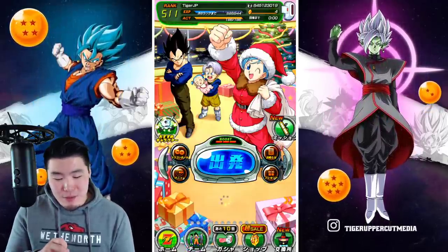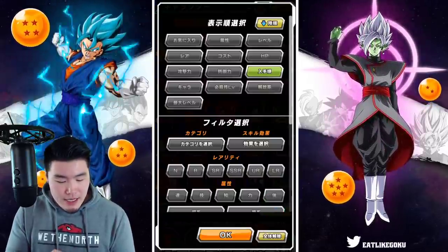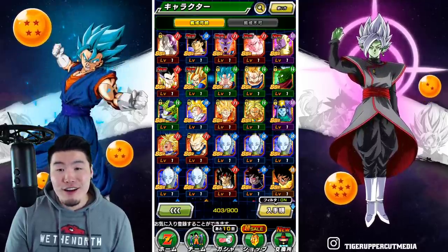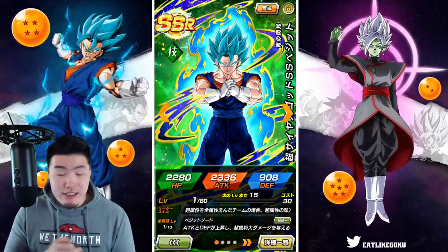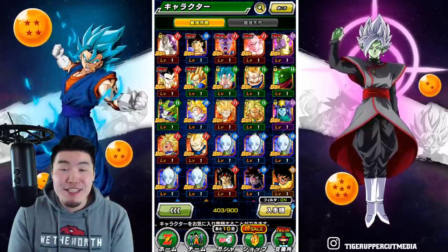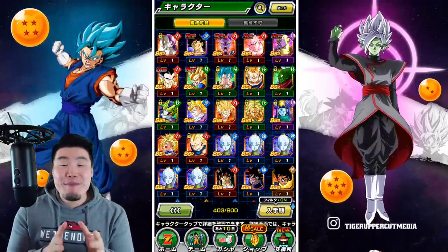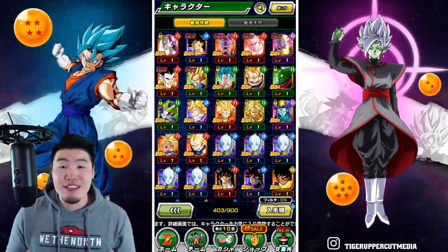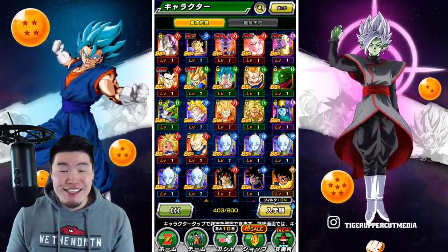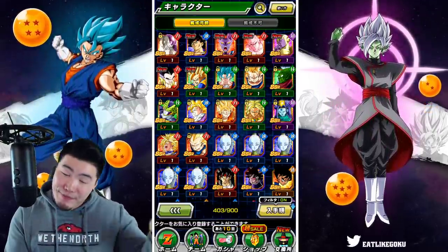We'll hold onto those stones, but I just had to do a round with you guys right now to get it out of my system. We'll be back with more summons on the global banner when that becomes available. I'll probably finish out the rounds on JP too, just to make my JP account a little bit better. Those were our pulls — 200 stones, three or four category leads and an LR, which is really, really solid. Anyway, that's today's video. Thank you so much for watching. If you liked today's video, make sure to like the video. If it's your first time on the channel and you like what you see, hit that big red subscribe button to join the Tiger Squad. I'm Tiger with Tiger Uppercut Media, signing out.